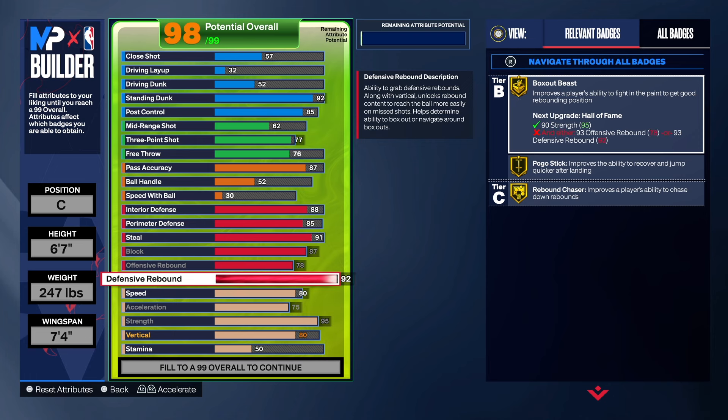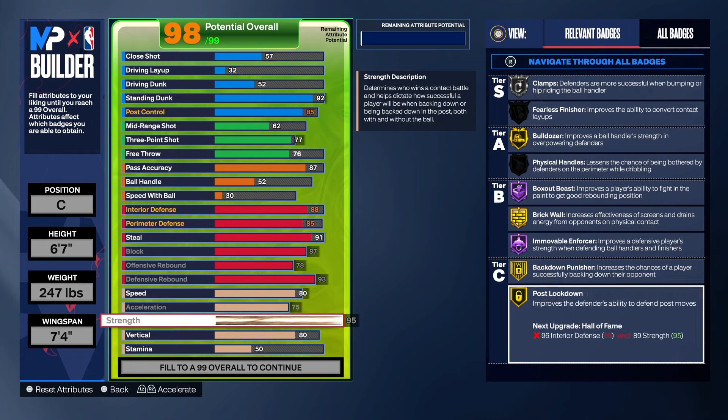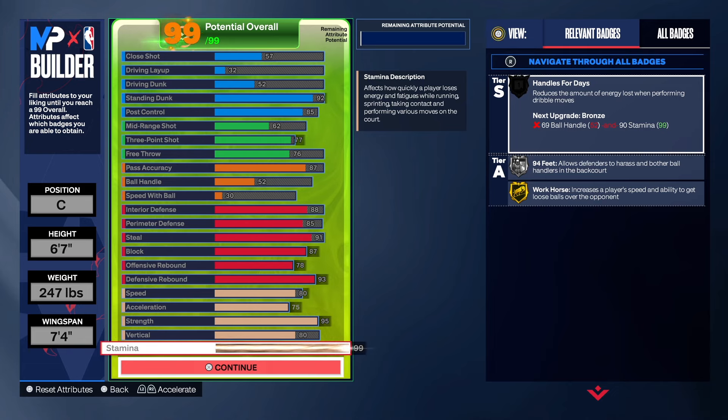Now let's max the rebounding: 78 offensive rebound and 93 defensive rebound. A lot of people stop at 92 defensive rebound, but don't make that mistake — you want the Hall of Fame box out at 93. You also get gold pogo stick and gold rebound chaser, so you have all the bells and whistles. The 80 speed will be faster than any tall center you guard, 75 acceleration is solid, and 95 strength is crazy good.